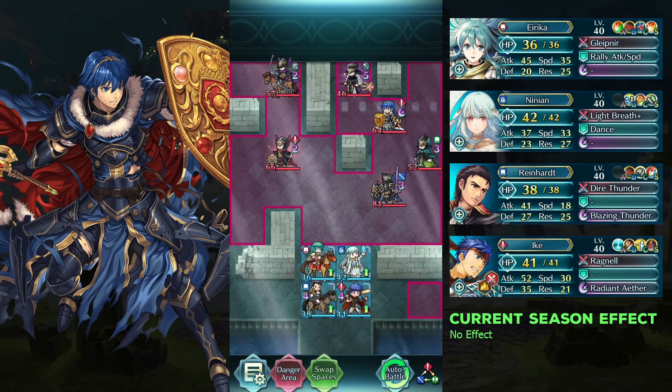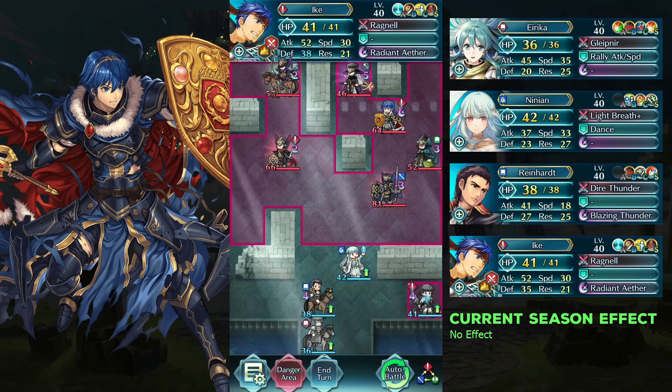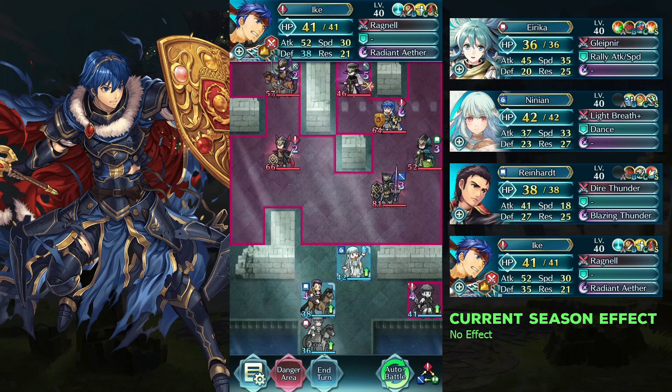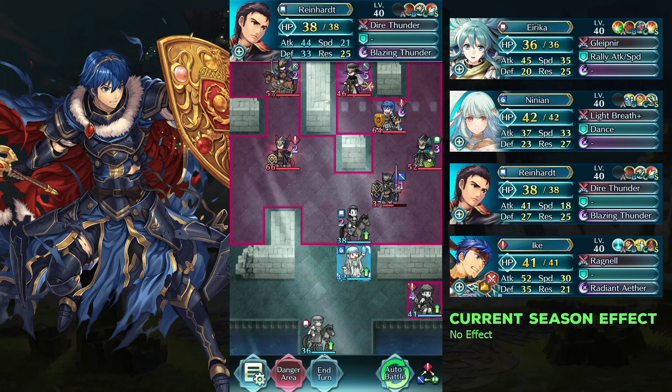Use Wally on Wild Heart and move Ike to the right. Attack the landslide with Wild Heart. Dance Wild Heart and move him down.